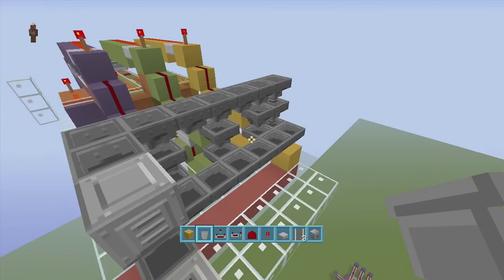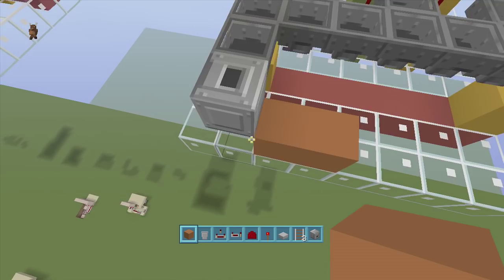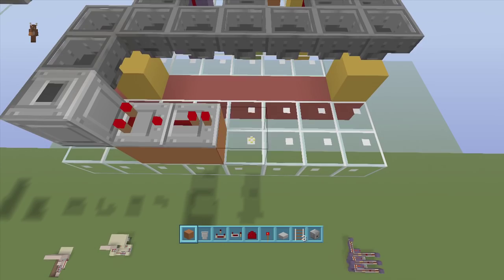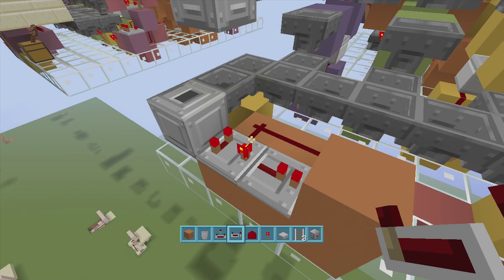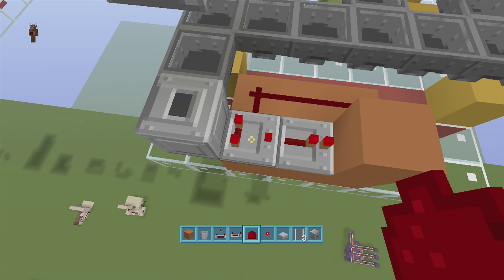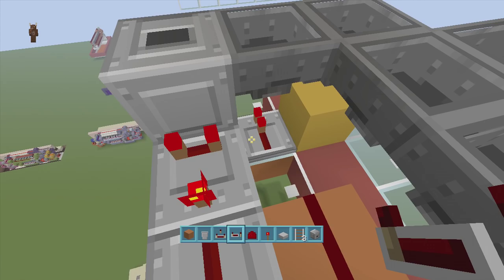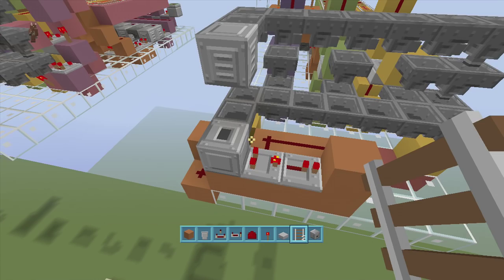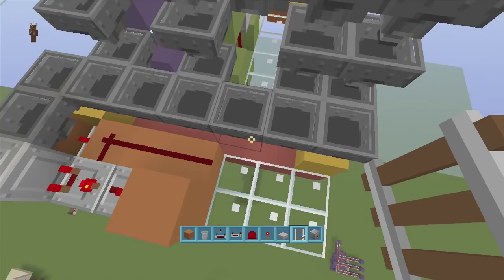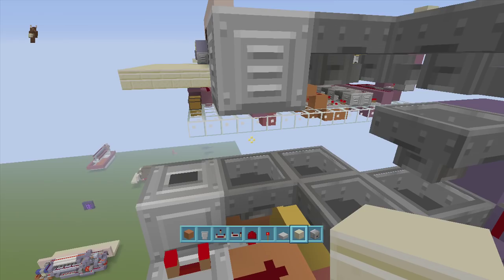For the dropper firing system: come out two blocks, put a comparator out of the dropper, a repeater out of the comparator, two blocks up, then three blocks across. Place three redstone dust going back into the comparator and set the comparator to subtraction mode. Also put a repeater coming out under the hopper on one-tick delay, a block with redstone dust going into it. Coming out of the repeater, a block, another piece of redstone dust, and a block underneath the dropper. Test it — throw any items into the hoppers and they get shot out. Once verified, put in your floor blocks.